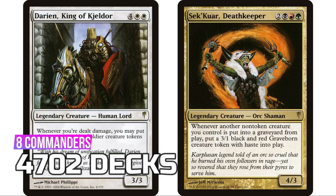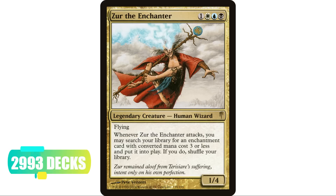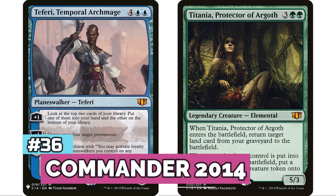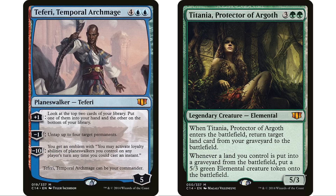At number 37 we're going all the way back to Coldsnap — a set that old has 4,702 decks from eight legendary creatures. Of course the leader here is Zur the Enchanter, from way back in Coldsnap, with nearly 3,000 decks just from Zur alone on EDHrec.